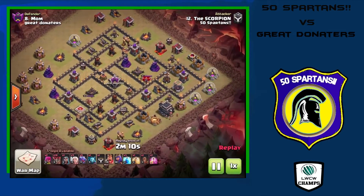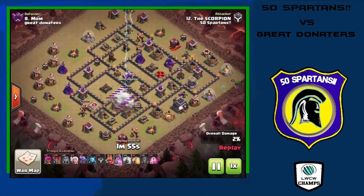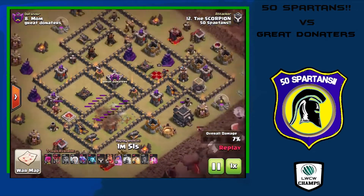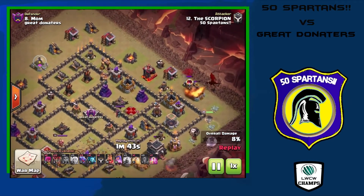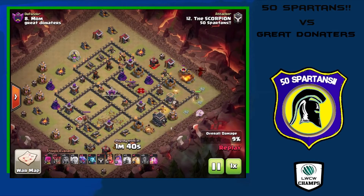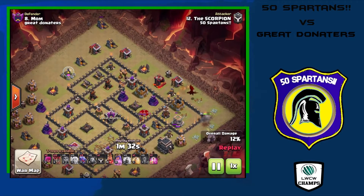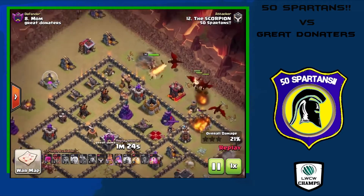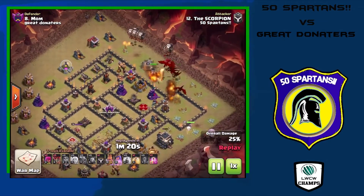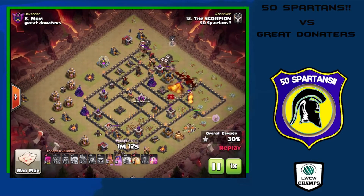Moving up to number eight, the Scorpion starts with a queen walk in the east bringing a dragaloon attack. The queen walks south as a big funnel, and he dropped three lightning spells and an earthquake to take out two air defenses early. He drops one dragon early and a balloon picks up a seeking air mine. His king goes in to the north with a minion to help, and here come the rest of the dragons. In his CC he has a lava hound to help take care of the last two air defenses.